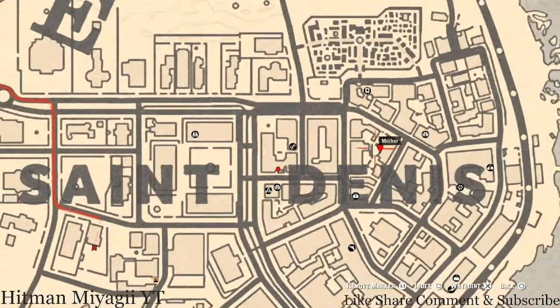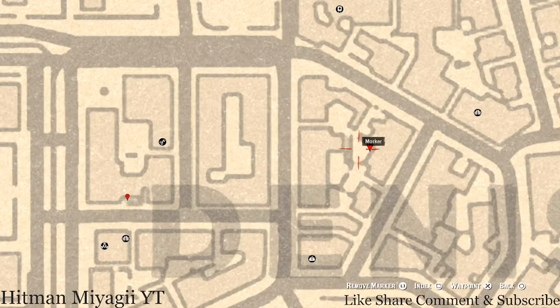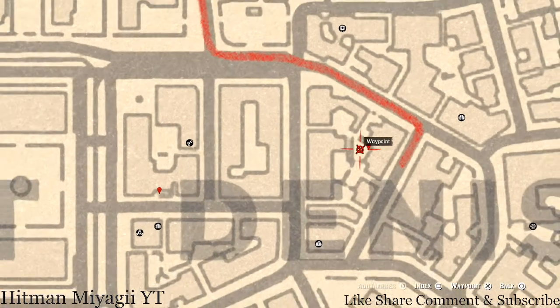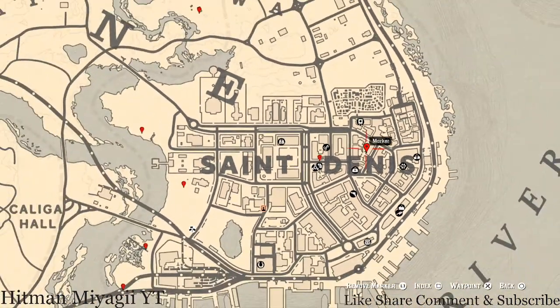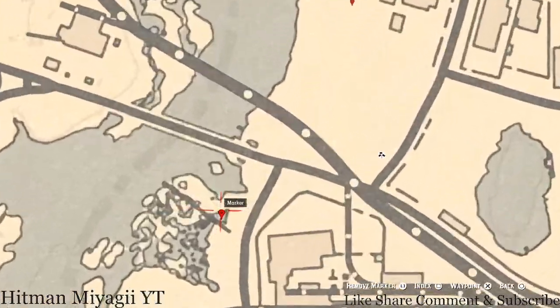At our next marker, you guys will get a tarot card — this tarot card is a Four of Cups. It's right here on a box, right next to a fountain with a light in the middle of it. The fountain is where my waypoint is.